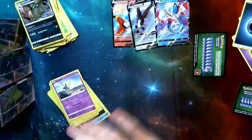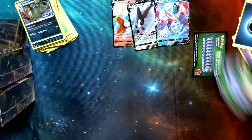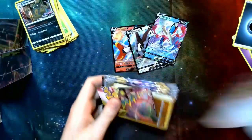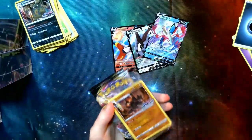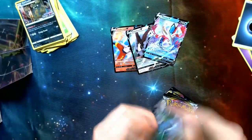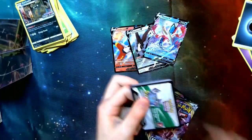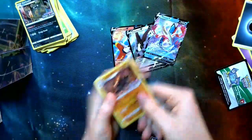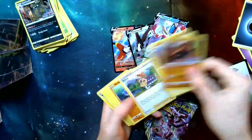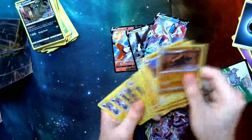So, three kits — we've got three VMAXs and three V Pokémon. So far we've got pretty good luck. Got a Coalossal starter kit — not bad. We've got the Coalossal promo and Quick Ball. Overall, really nice starter kit — definitely good to have those starter trainers in there.